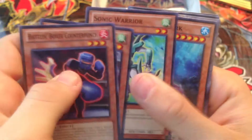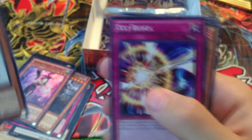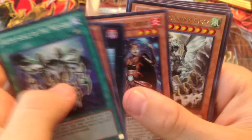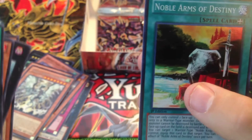We got four more packs left. Come on, Evil Swarm, Evil Swarm please! Altitude Knight, XYZ Block, a lot of those King of the Feral Imps. Last two - actually three or four. Shark Featherhood, Tempest Dragon Ruler, and the Noble Arms of Destiny.